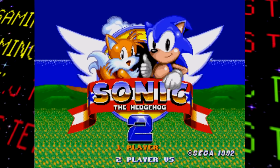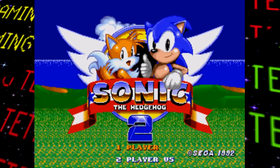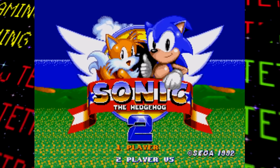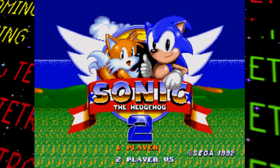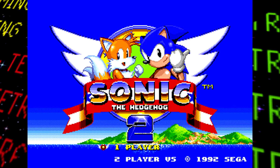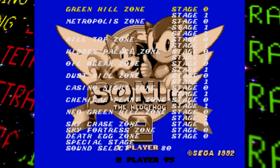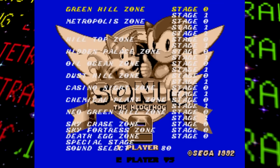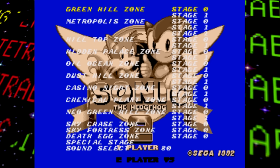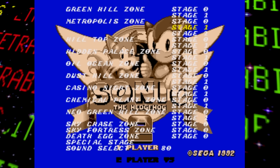There's now a menu on the title screen, and this build is currently the first known one to finally feature it, while also keeping the old style background that was changed in the final version. The level select screen still looks the same as the previous build. However, the normally unused levels have all been scrubbed from the game and are no longer accessible.